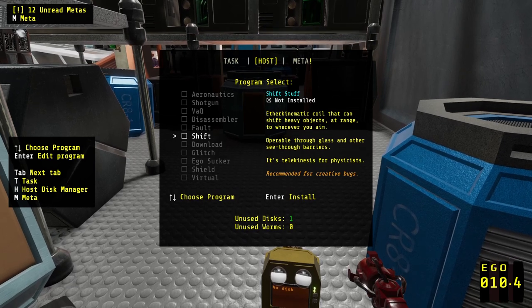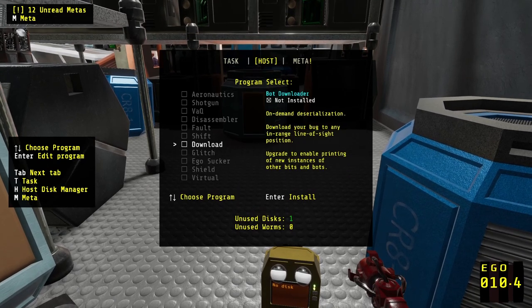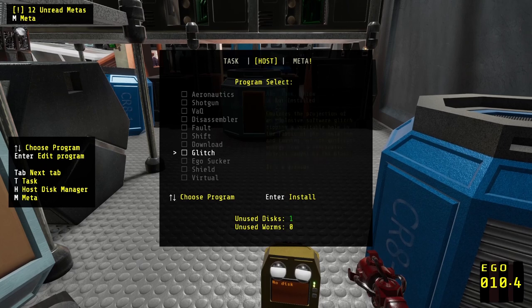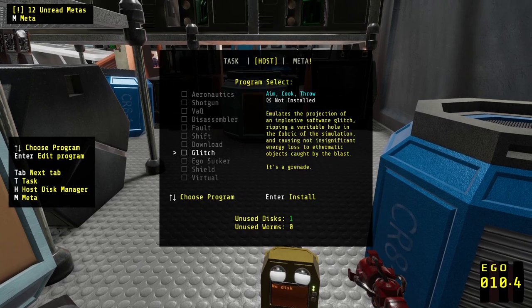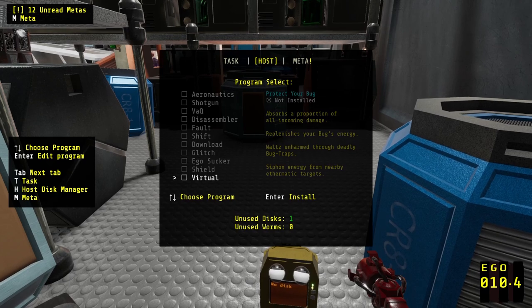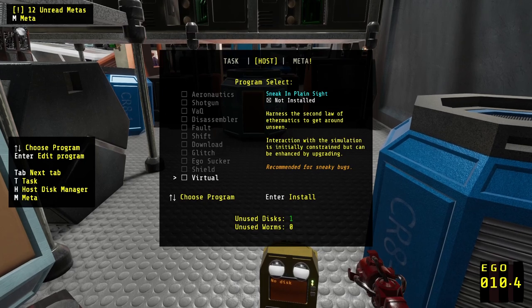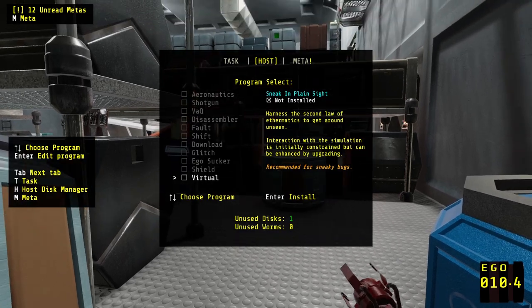Ether kinematic coil that can shift heavy objects at range to wherever you aim. On-demand deserialization — download your bug to any in-range line-of-sight position. Glitch — emulates the projection of an implosion software glitch. It's a grenade. Ego sucker — launch ego from unfriendly hosts, or leech ego. Ideal for control freaks and egomaniacs. Harness the second law of ethermatics to get around unseen. Recommended for sneaky bugs. Oh, that's really cool.